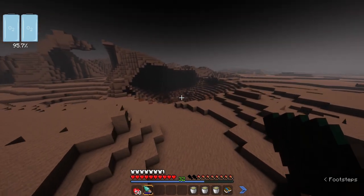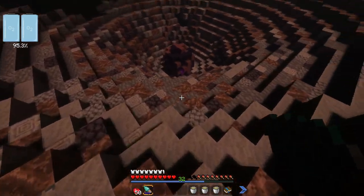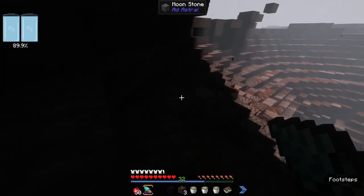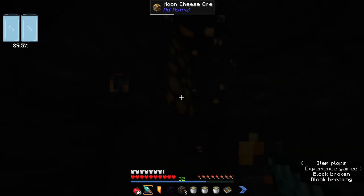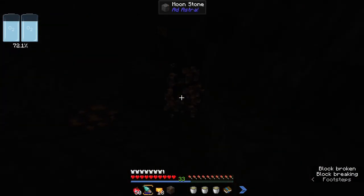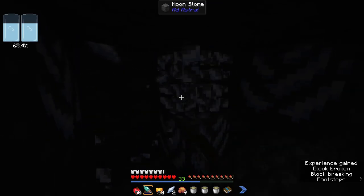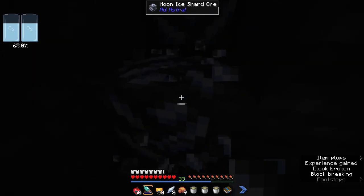We should be able to start exploring — we have a good amount of time and our oxygen isn't depleting too fast. We can see what's in these meteors. Lesson learned: bring some torches because it is very difficult to see in here. The thing we're looking for is these moon cheese ores. There's also this dash ore — we're going to need a whole bunch of this to get the next tier of rocket. And there's this moon ice shard, which I don't think we'll need right now, but it may come in handy later.